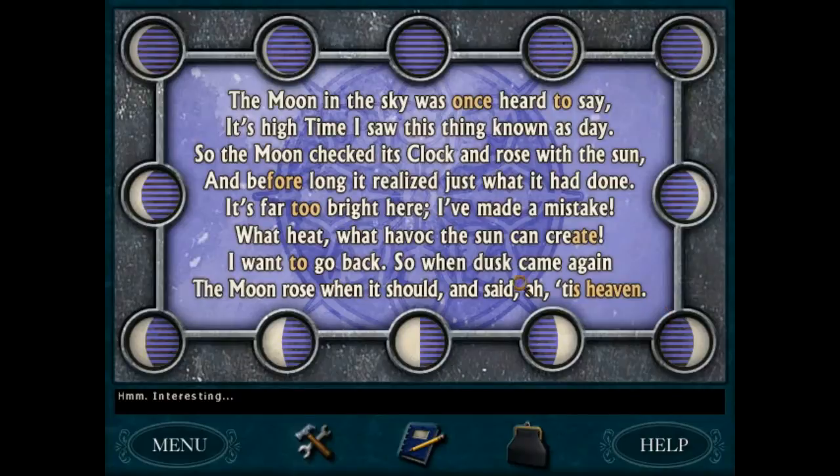The moon in the sky was once heard to say, 'It's high time I saw this thing known as day.' So the moon checked its clock and rose with the sun, and before long it realized just what it had done. 'It's far too bright here, I've made a mistake — what heat havoc the sun can create. I want to go back.' So when dusk came again the moon rose when it should. These are obviously plays on numbers: one, two, four, two, eight, two, heaven — so that's seven, or maybe eleven. I don't know, probably seven.